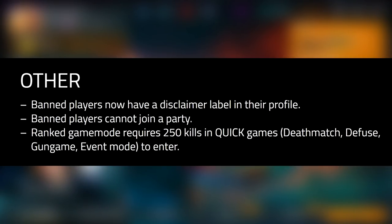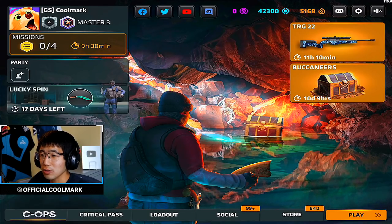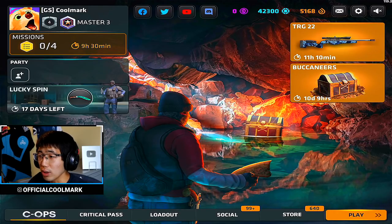Banned players now have a disclaimer label on their profile, so you can see who has been banned. You can go back and see that a suspicious player from four days ago is now banned — it shows on their profile. Also, ranked game mode now requires 250 kills in quick games — not just custom games — to enter.